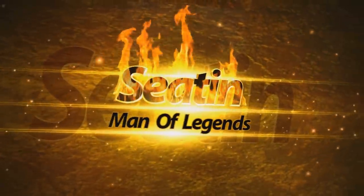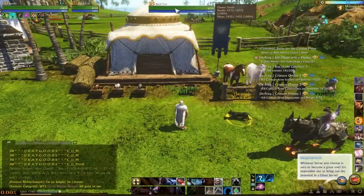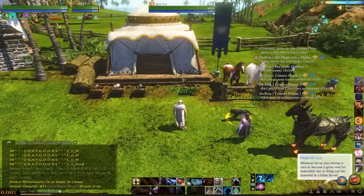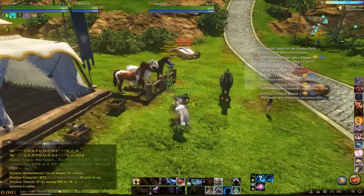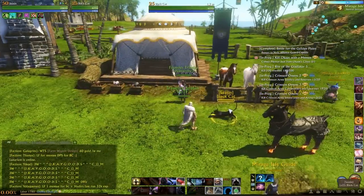They call him Seaton, the man of legends. Hey ladies and gents, what is up? It is Seaton here. Hello and welcome. Today we're going to be quickly talking about a pet known as the Black Cat, which can give you a competitive advantage in PvP.